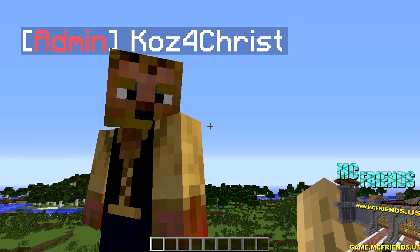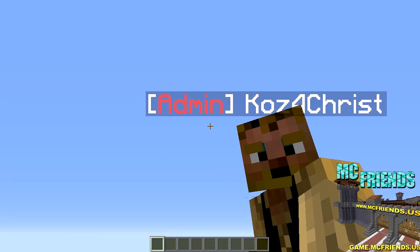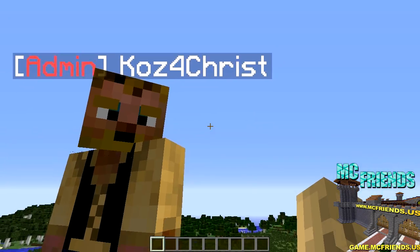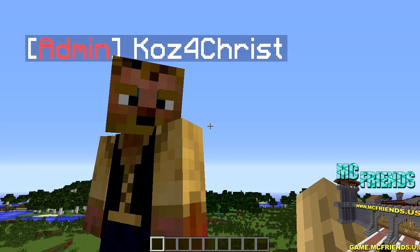First thing we can do is see it in action. By default, it has a few custom ones set up, so this will put 'admin' in front of anybody who's an op, which is pretty cool. It just puts it in front of the name. It's kind of like the scoreboard above name, or above player, if you know that one.